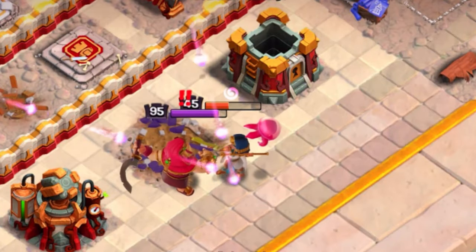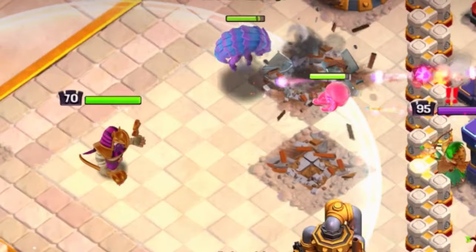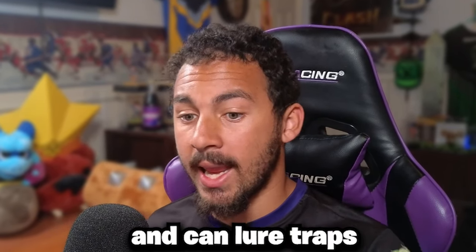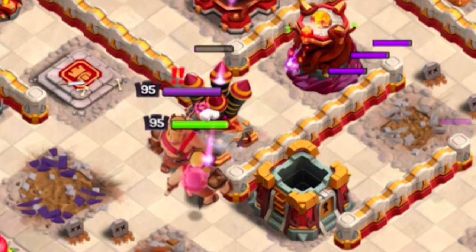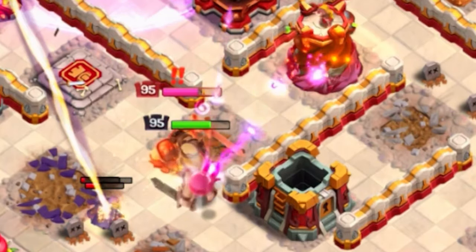If your hero dies with the Angry Jelly, it will not switch to a new hero and will go about being a normal troop. In this case, it can be targeted and can lure traps in this state. While this pet is latched to a hero though, it cannot be targeted by anything, which includes air defenses, and cannot pull things like seeking air mines or other traps.